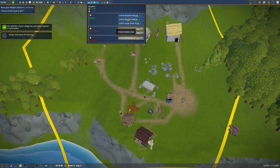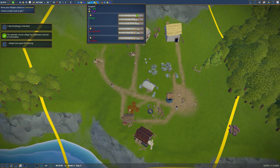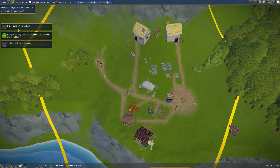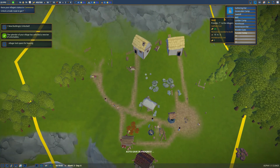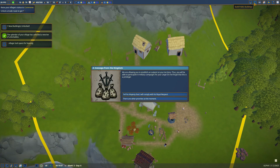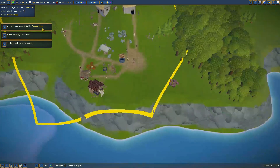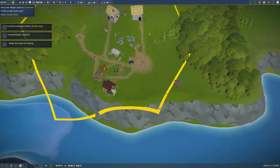We can unlock a wooden keep, a wooden wall, or a large stone wall. I'm going to go with a keep — I like the look of a keep. So we've unlocked the new building, and if we come here we now have a wooden keep available to us. Okay, so now we need to build a wooden keep but we're going to wait on that one.